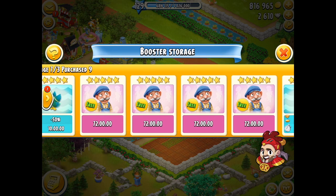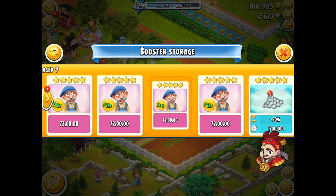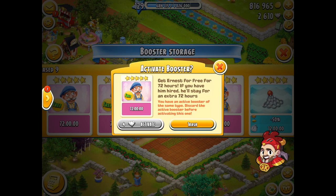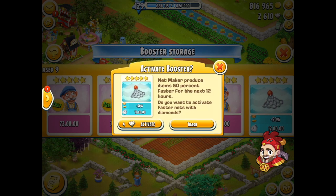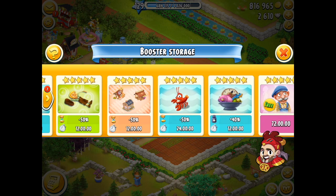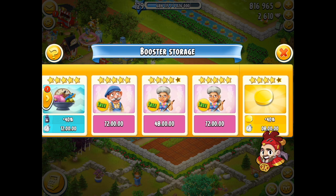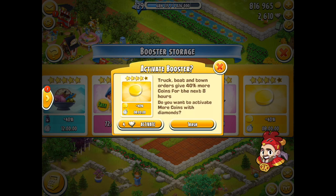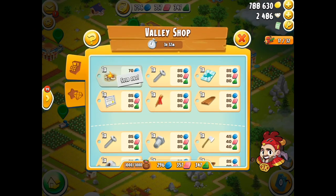The key thing here for this video is to go into the valley, spend my tokens, and then choose some of the boosters there. The question is: is that going to cost me the diamonds or not? I can't activate any more of these boosters because I've already got them. The fishing ones and other ones — I could activate some of those as well, but it's going to cost me more diamonds and I don't need them at this moment in time, even though there are some good ones there.